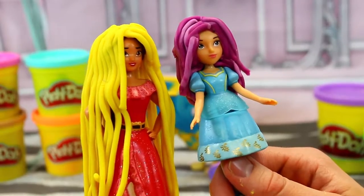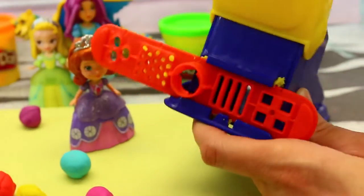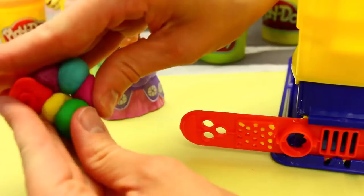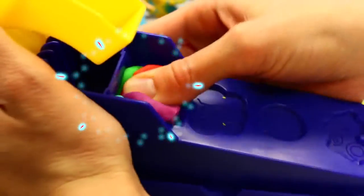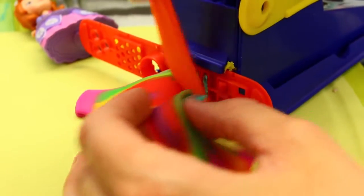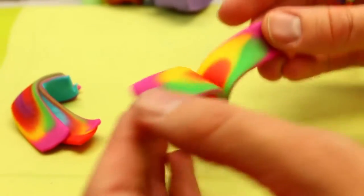For Sophia we're going to do something different. I have the extruder on bar mode so it'll be like thick strands. We're going to use six different colors: pink, purple, red, yellow, blue, and green. I'm putting it all in here — it kind of looks like little pom-poms. Push it in. Wow, that's cool! It looks like Rainbow Dash! That turned out way better than I thought.